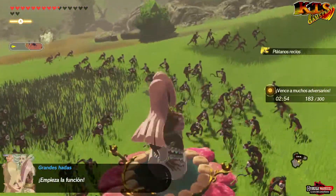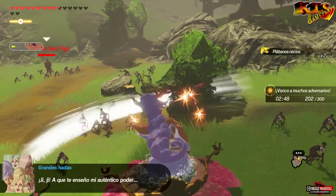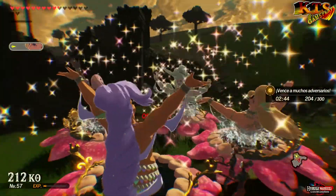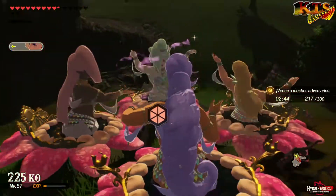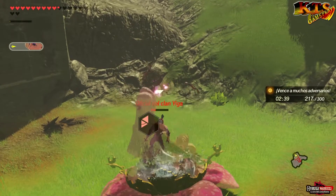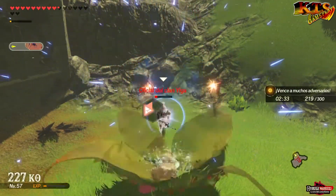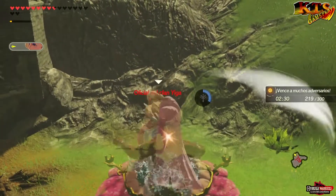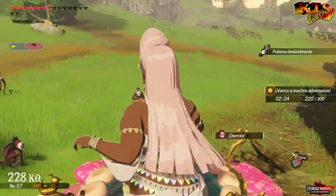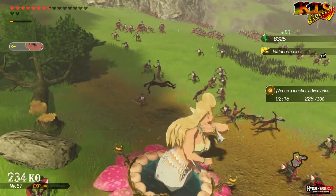Parece que ha aparecido otro oficial del clan Giga. Llegamos a los 200k, me pone 200k y me pone vence enemigo. Me encanta. No sé si es que va con retraso, pero bueno. Besitos. Está muy top el personaje. Es un personaje que se hace grande, se ve muy grande y al final eso se puede notar. Pero está divertido lo que estoy viendo, me está gustando. Aquí el pobre oficial del clan Giga que no sabe dónde se ha metido. Ahora medio clan Giga dice, entrenamiento, y viene todo el clan Giga en plan de te reviento, hada.